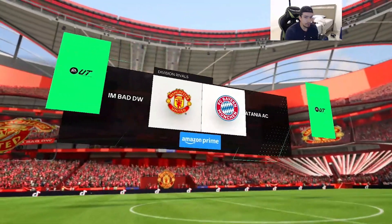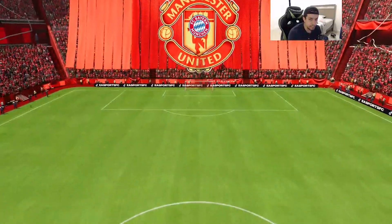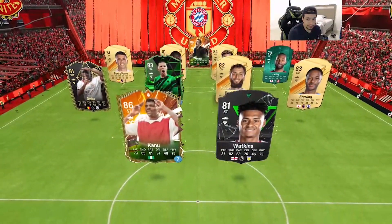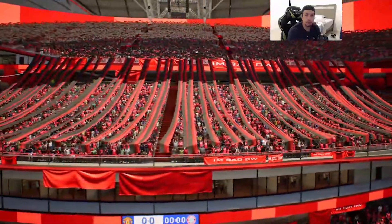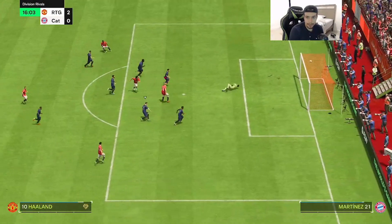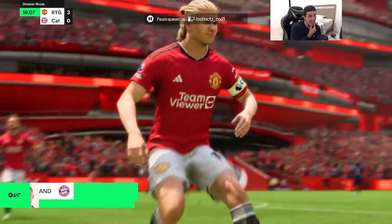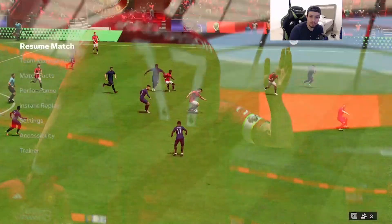Here we go with our first game. Let's see what kind of team he's got — he's got Jesper Doku. That inform Doku is actually pretty nice, so it's going to be a good test for the card. Step over, show, step over, show — and what a finish from Mr. Haaland! Okay, makes it 3-0. Good stuff from this card so far.